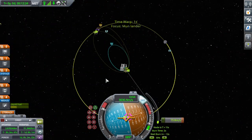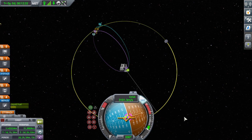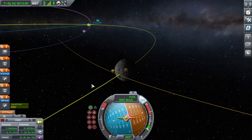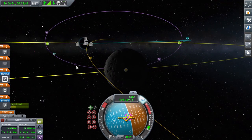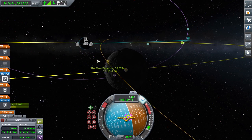Burning! It's usually good to use shift to do the rest manually, to bring your periapsis in closer to the Mun. To bring it closer on this side of the Mun, you want to use prograde; on the other side, you would use retrograde.